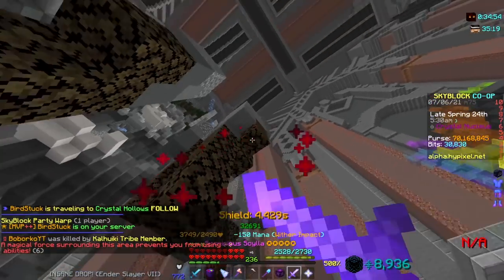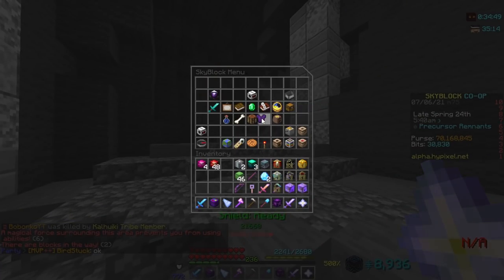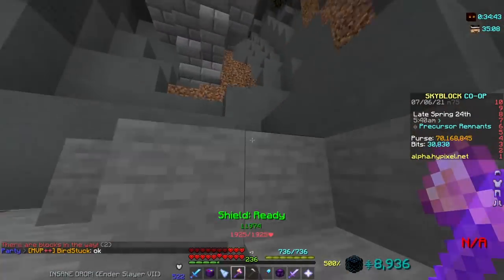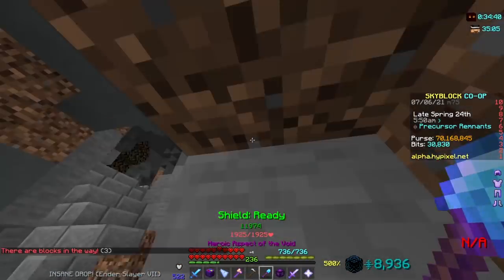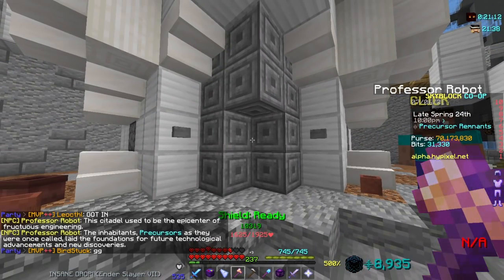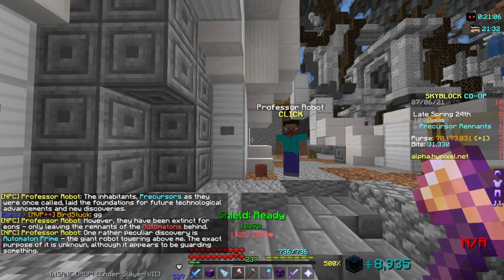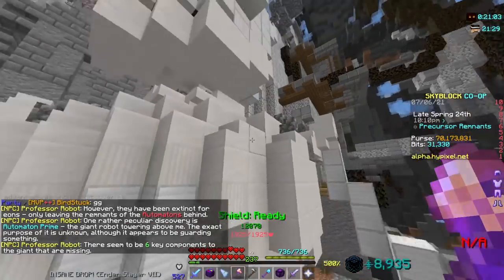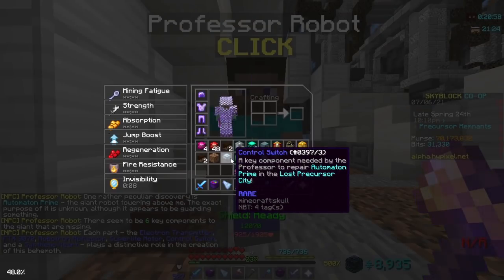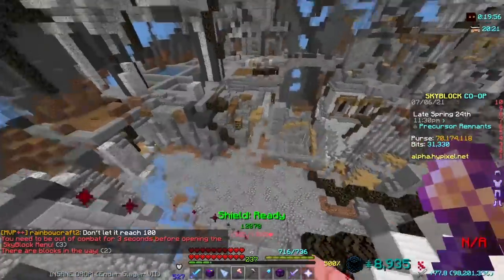Next we're gonna find the sapphire crystal. This one is quite difficult because you need to find the Precursor City first, and that city is such a maze — it took me around 10 minutes to find it. So I'm gonna skip ahead and show you how to get the sapphire crystal. When you reach the Precursor City, you see this giant robot thing and an NPC. You just click the NPC, he'll talk to you, and then he asks you to bring him 6 body parts which are rare drops from the iron golem mobs. Those items should be quite cheap if you buy them from the auction house for around 5 mil each.